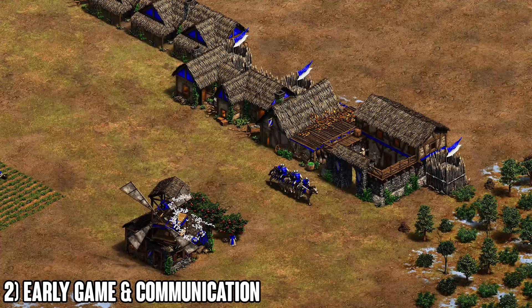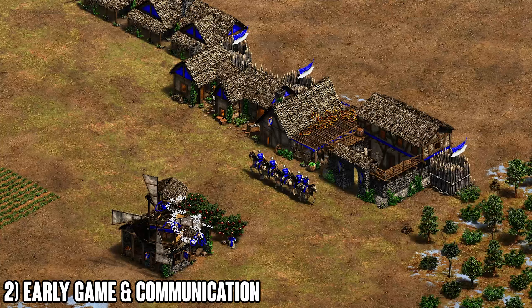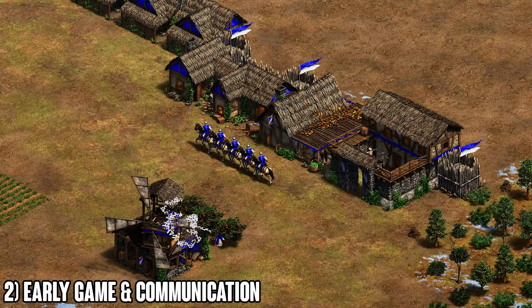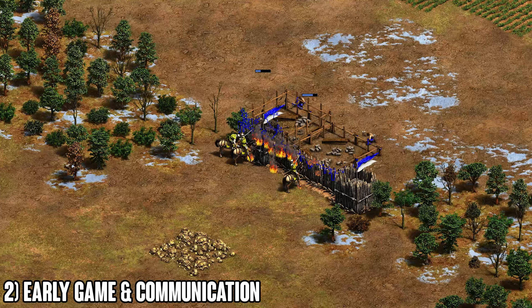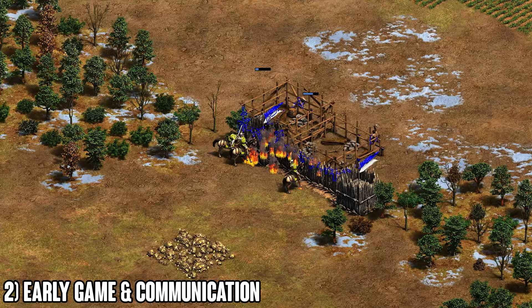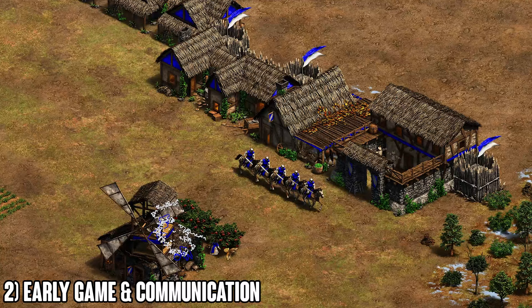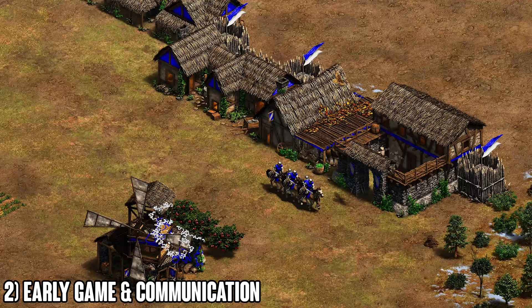In a cavalry versus cavalry matchup, it comes down to who wants to attack and who wants to defend — often whoever goes to feudal age faster is the attacker, and the other defends. In cav mirrors, either mass up scouts and race to fully wall your base, or go up as fast as possible and put some pressure with scouts. Use that pressure while attacking to wall up your base — then you're safe at home and putting pressure simultaneously.